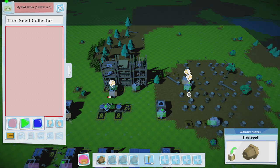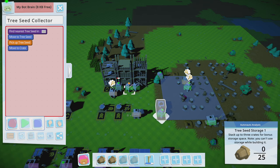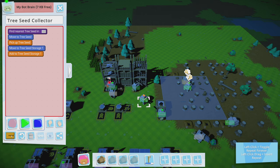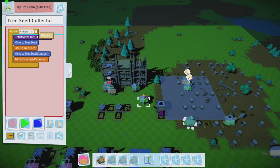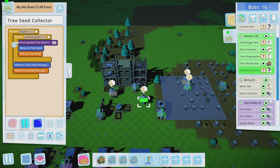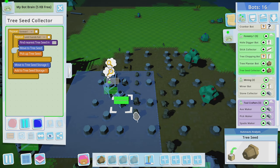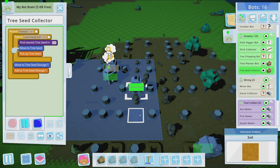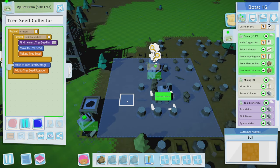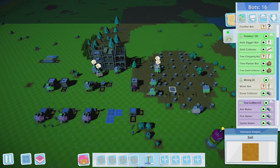Watch me pick up a seed and throw it in. We'll do the same thing — until hands are full, pick up tree seeds, then move to storage and add them all. That should collect about three or four tree seeds. One, two, three — just three, not going for that promotion. Put that in there, and then the planter bot takes a seed out and goes to plant. Perfect.